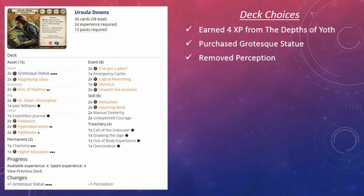Ursula Downs earned four experience points from the Depths of Yoth scenario, which I used to purchase Grotesque Statue, and I removed a copy of Perception from the deck. Here is our deck going into the final scenario: two Grotesque Statues, two Discs of Itzamna, Dr. Milan Christopher, a couple copies of Hyper Awareness, Higher Education, Charisma, and then our event package — I've Got a Plan, Emergency Cash, Logical Reasoning, Shortcut, and Unearth the Ancients.